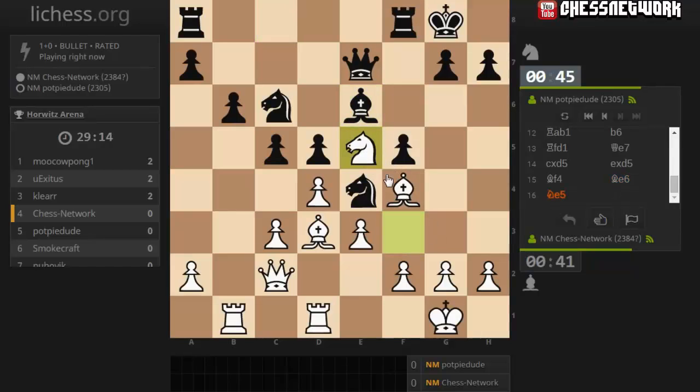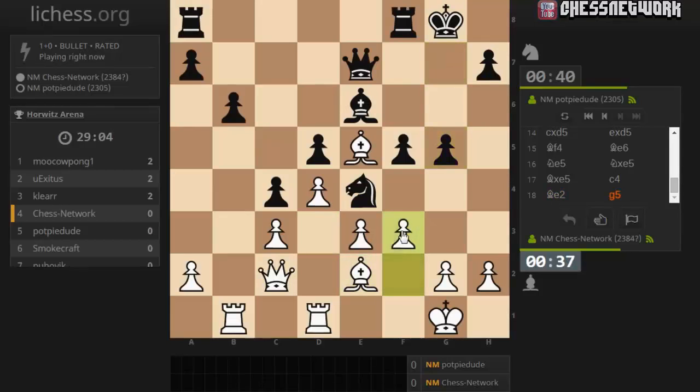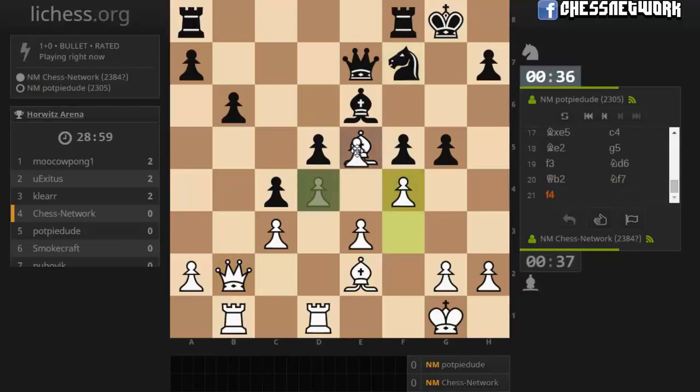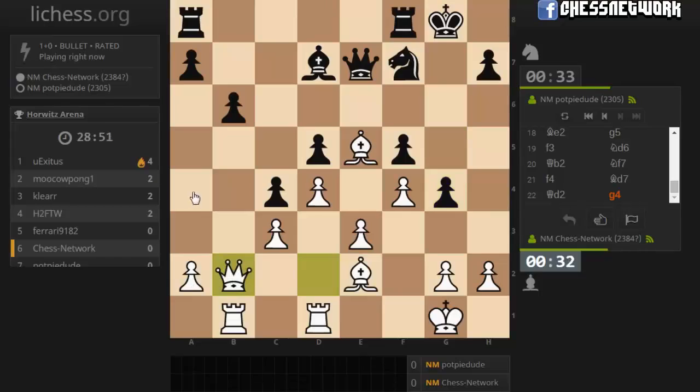G5 might have been a good move. I like my bishop. I'm going to kick their knight away. And then it's difficult to get that push in actually. Take like this. Let's see. Let's come back over here.